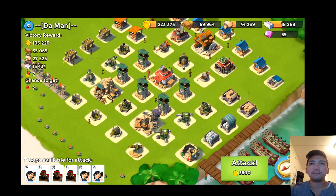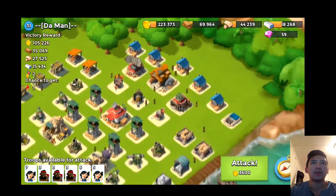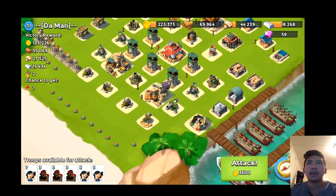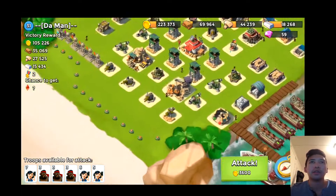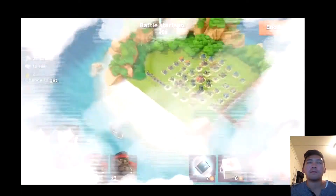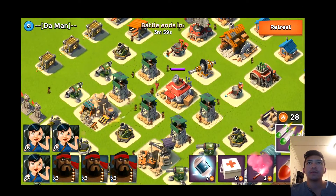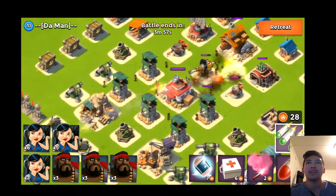I don't think attacking the heavily stacked base is a wise idea, so I think I can go for this guy. I actually need to kill the boom cannon behind the headquarters because that's going to be a problem. Let's attack him — let's start with a barrage on the boom cannon and see how much damage it can take.